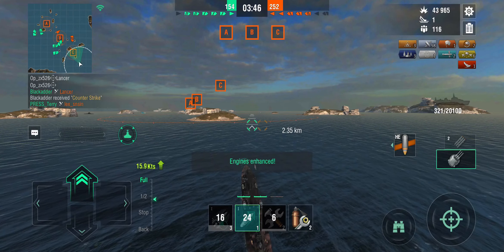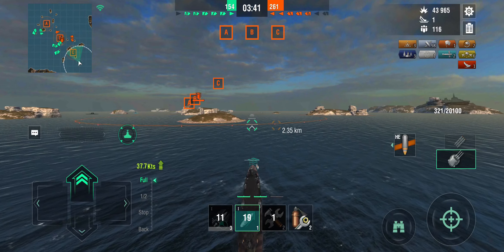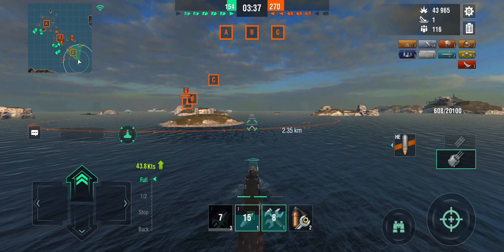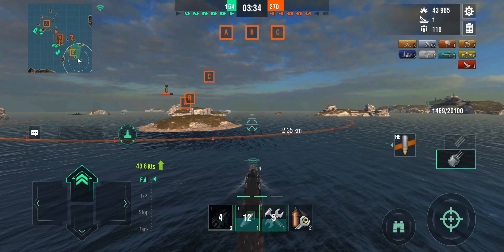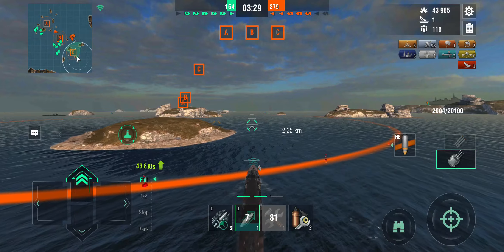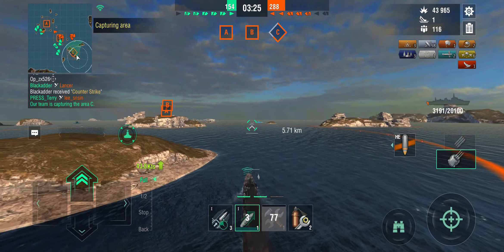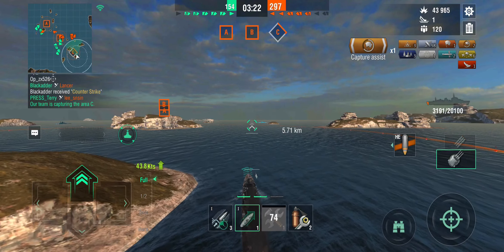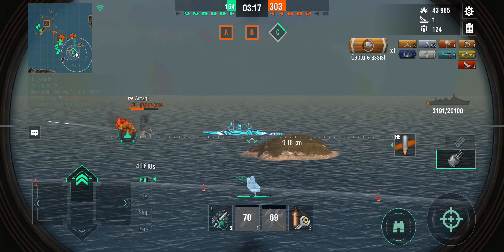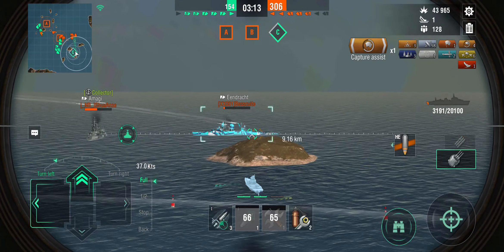Now that we've dealt with that unpleasantness it's time to get the C-cap back — we're not holding any capture circle so we're 100 points behind. This is generally not what you want to do in a Tashkent, not an ideal scenario. But if you find yourself in it, using your guns going bow-in is not a terrible idea. Alternatively, if you know the enemy ship doesn't have deep water torpedoes like I didn't in this case, you can rush them.